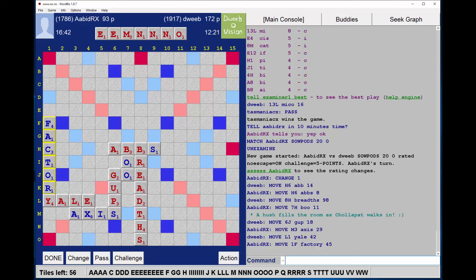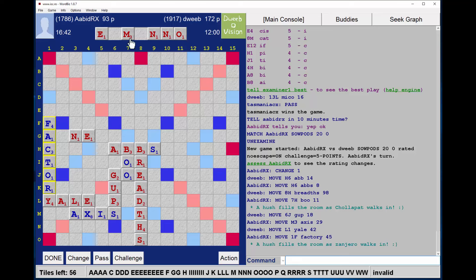12 minutes on my clock, still 56 tiles to come — I need to speed up. I could just play NON, but that is too few points. NEM does play here. I really don't like the poor score and the vowel-heavy rack leave, so I must be able to do better. The M isn't a bad tile to keep, so I don't have to play it.